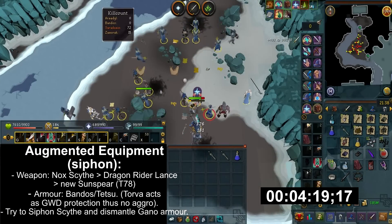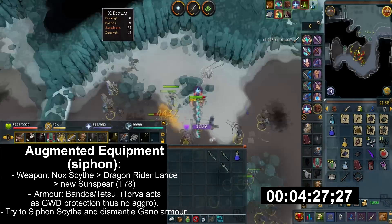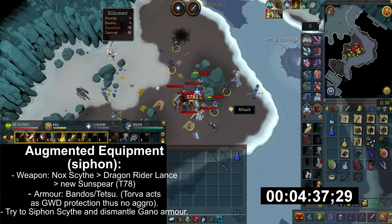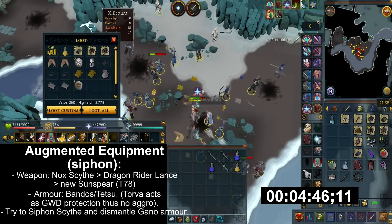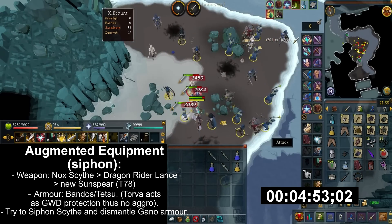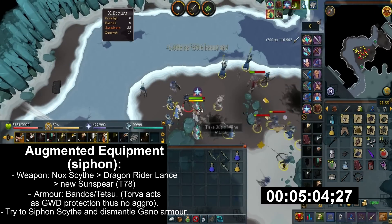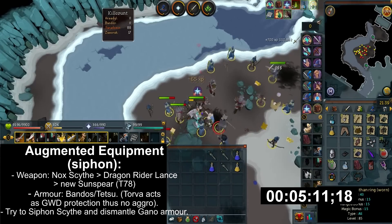If you're siphoning instead, I would suggest a higher tier halberd such as Noxious Scythe. With the release of God Wars Dungeon 2, Dragonrider Lance is a great alternative — it acts as tier 80 damage with tier 90 accuracy. For armor, I would suggest either Superior Tetsu or Bandos. I didn't suggest Torva because it removes the aggression from the entire encampment, as it functions as God Wars Protection. It's up to you to decide whether it's better to siphon or dismantle — you can also mix and match, such as siphoning a Scythe but dismantling Ganodermic armor.